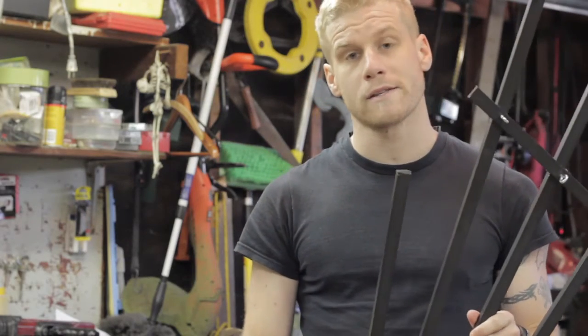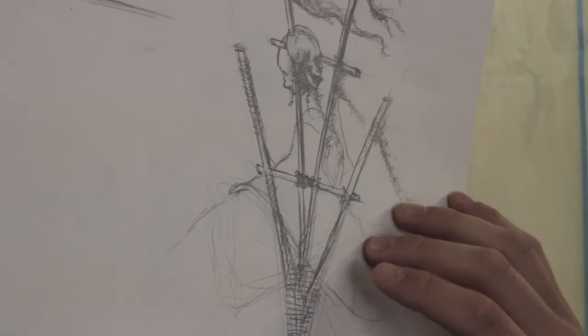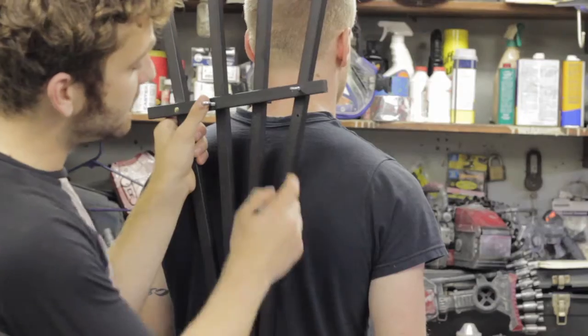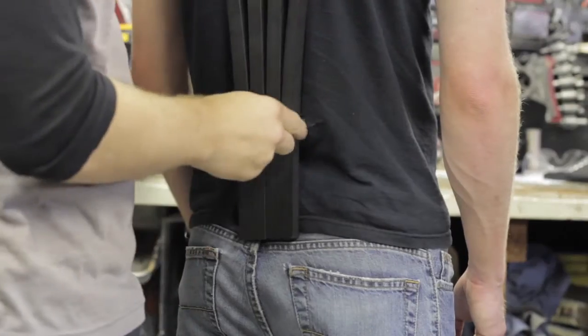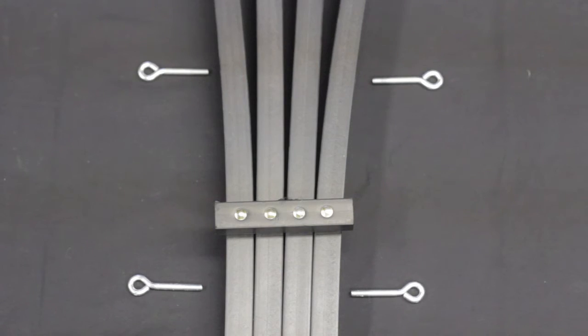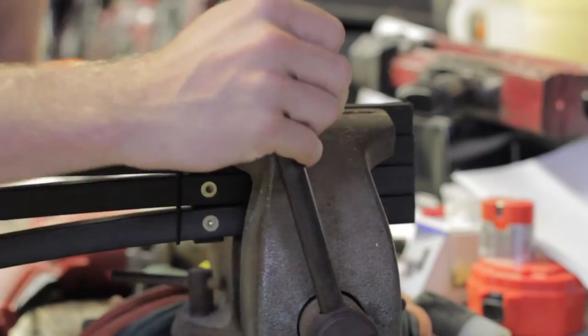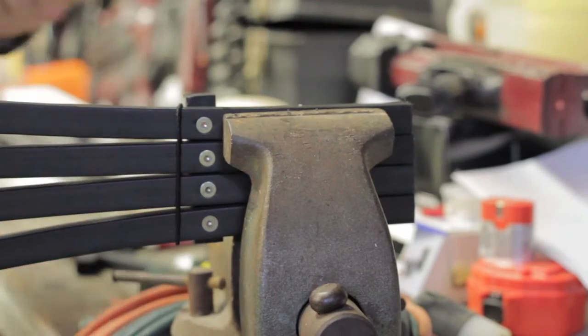Now that the eye screws are in place, we can get started on the shoulder straps. Going back to our concept drawing, we'll figure out how we're going to put the shoulder straps in. You have to figure out where this is actually going to be positioned on the back. I suggest that you mark the top of the shoulder and the base of the back so you have a nice even stability. Now that we have our marks in place, we can drill. When drilling for the perpendicular screws, we'd recommend using a vise for stability and safety reasons.